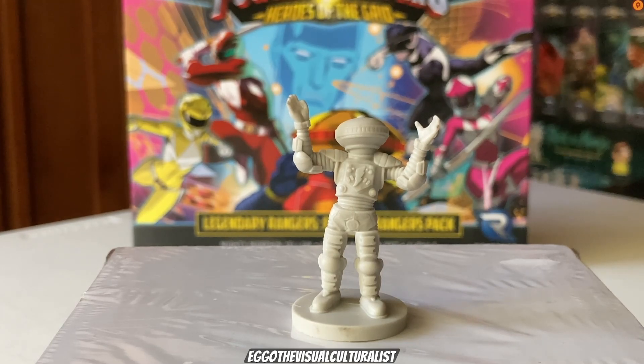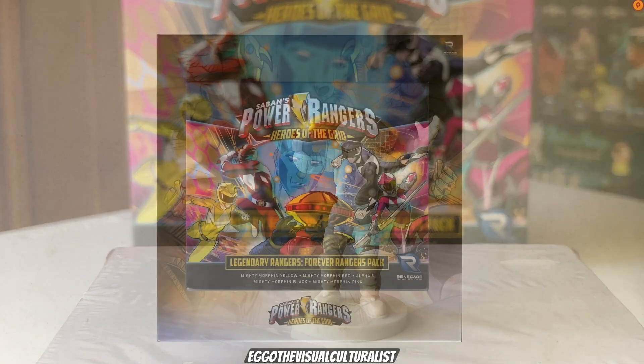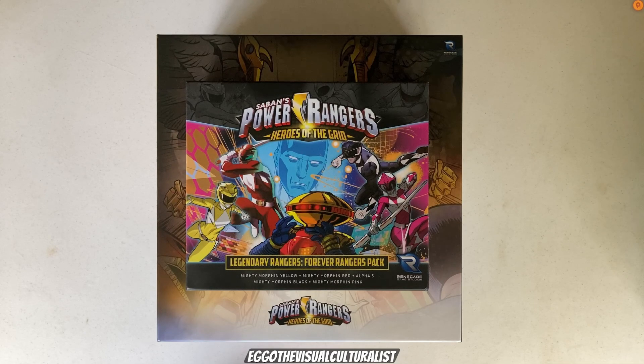And that wraps up the Power Rangers Heroes of the Grid Legendary Rangers Forever Rangers Pack — featuring Mighty Morphin Yellow, Mighty Morphin Red, Alpha 5, Mighty Morphin Black, and Mighty Morphin Pink. Some really good combat decks; it's definitely going to be a new style of play. I can already see how some of them really gel together, so it'd be interesting to play as a full team of them.